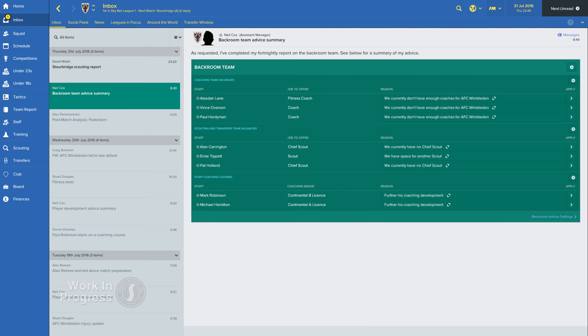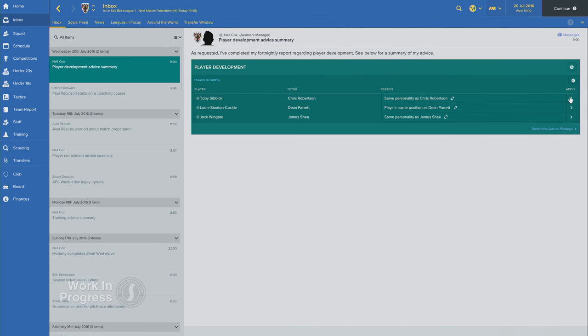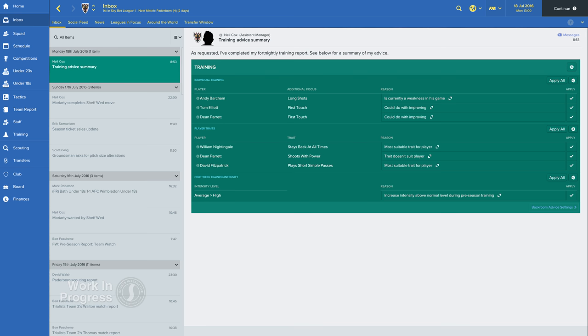Staff members now give you their opinions on a wider variety of subjects than before. If you've got a player who won't enter contract discussions, your staff will give you hints on what to do, even if they think you need to offload the player. If there's a player on your B team playing well, your staff might bring this to your attention and suggest you bring him into the first team squad. Your backroom staff have always been important, but from now on they're going to be more important than ever.